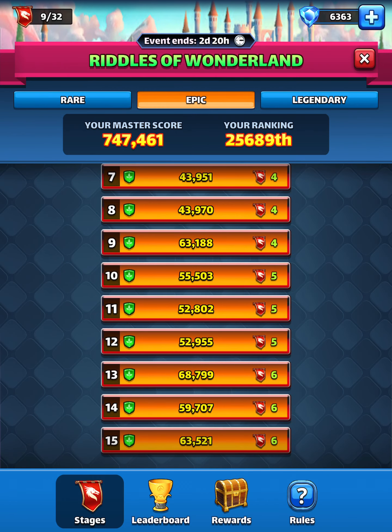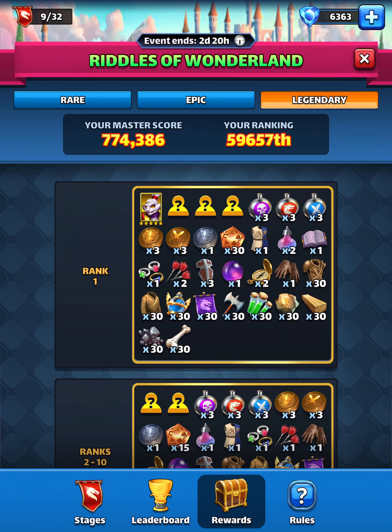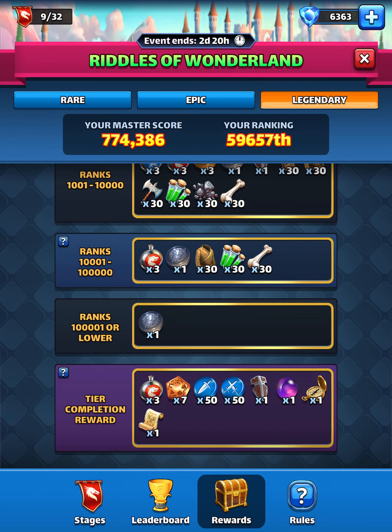Done with rare and epic — I'm not really trying to place very high for those. It uses too much world energy and too many items. I'm mostly going for the tier completion, which would give me a hundred emblems, three flasks which will be used for Atlantis, and some basic materials.